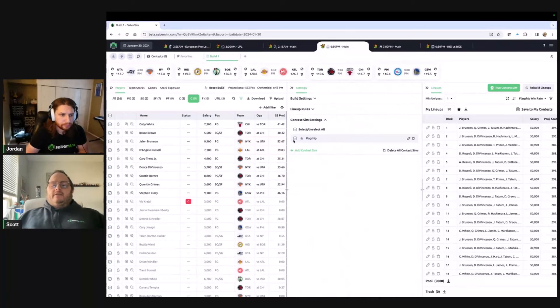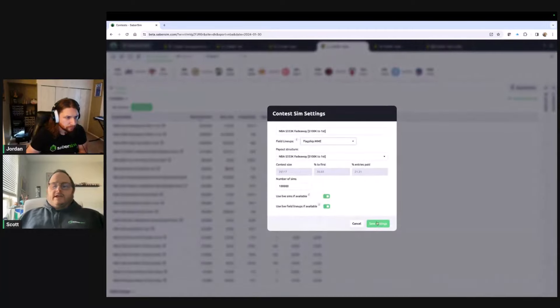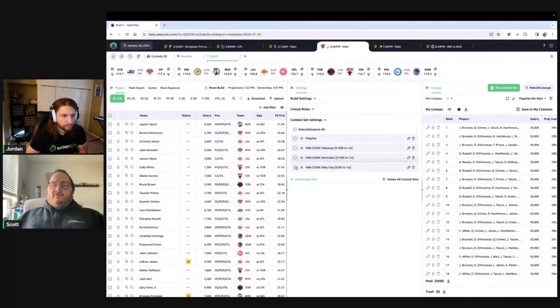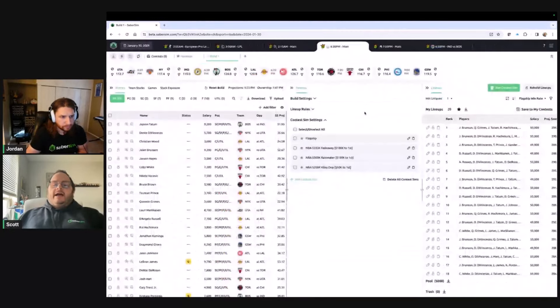We're now defaulting all contest sims to on, so even if you go to contests to create them, when you create them they will all default to checked instead of unchecked — so you don't have to go through and check them all. If you don't want them all on, you can turn them off after. There are also a lot of small bug fixes and UX improvements going on here that I couldn't begin to list, but those are a couple of the big ones.